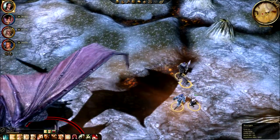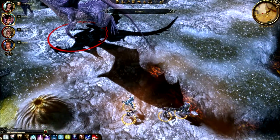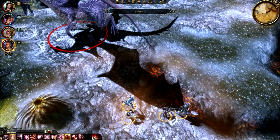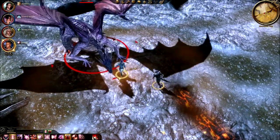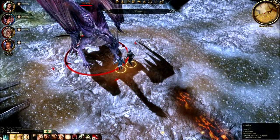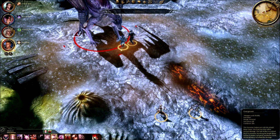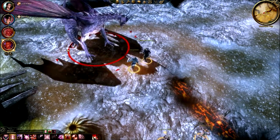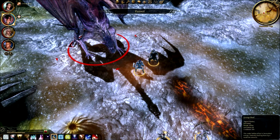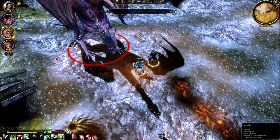Down he comes and damn near takes out my mage already. Hooray! Shattering shot, Winter's Grasp. You guys need to get right up on him — go attack, get him, go tanks. We should be able to take care of him, I would hope, but I am never sure anymore. A lot of this depends on luck, I have found. Obviously I'm not going to be able to knock this guy over, so I'm not going to try to use those techniques. You should probably heal yourself — go for a critical strike.